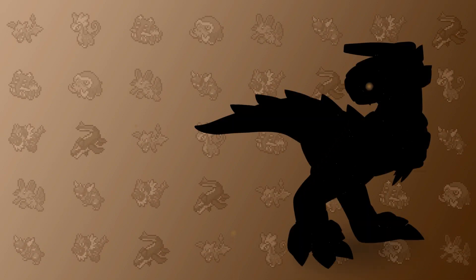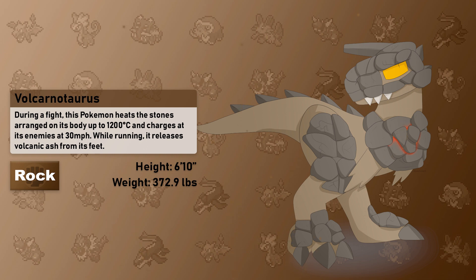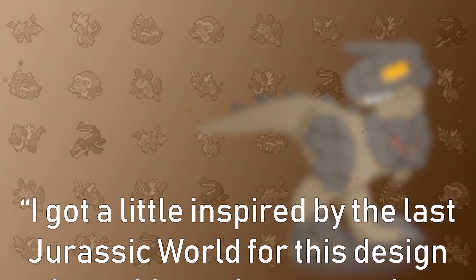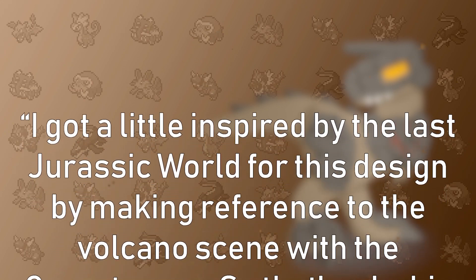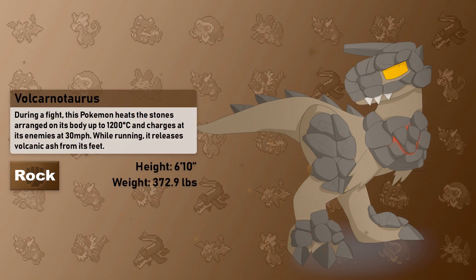During a fight, this Pokémon heats the stones arranged on its body up to 1,200 degrees Celsius and charges at its enemies at 30 miles per hour. While running, it releases volcanic ash from its feet. Meet Volcarnotaurus! The artist told me what inspired them, so I'll read the quote: "I got a little inspired by the last Jurassic World for this design, making a reference to the volcano scene with the Carnotaurus — so that's why this design is based off a volcano." That does sound deadly, and this Pokémon looks deadly. Fallen Kingdom wasn't a bad film when I saw it, and it's nice to see a playful reference to that.